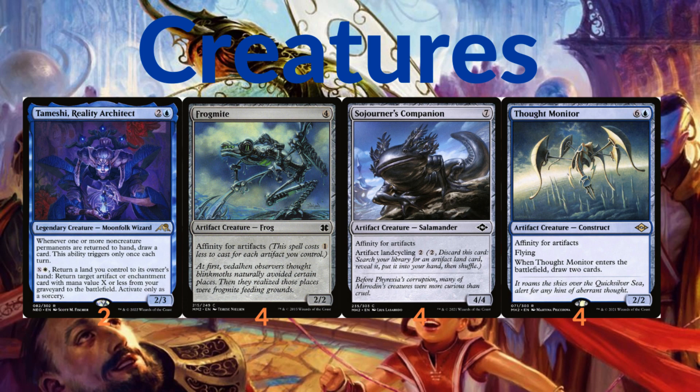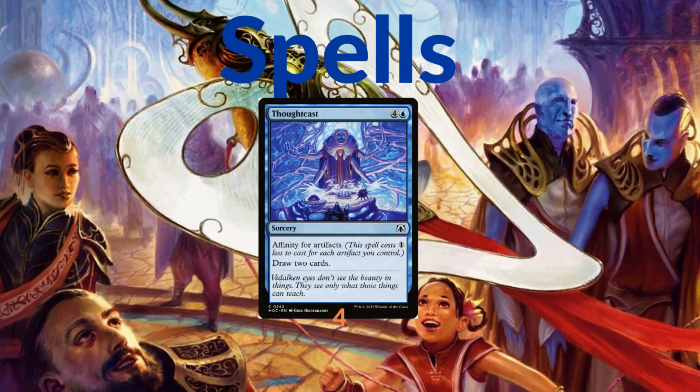Thought Monitor is a seven-mana 2/2 flying construct — when it enters the battlefield you draw two cards, and it also has affinity for artifacts. Then getting to the only instant or sorcery spell in the deck: Thoughtcast is a five-mana sorcery that lets you draw two cards, and it also has affinity for artifacts, so hopefully you cast it for just one blue mana.